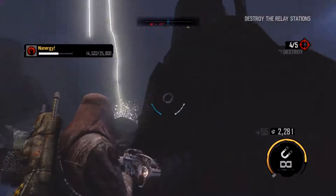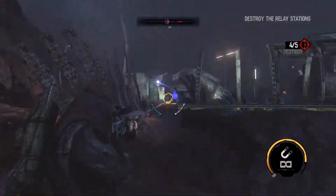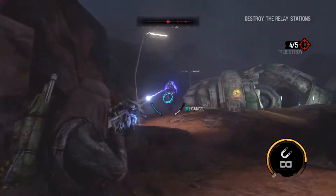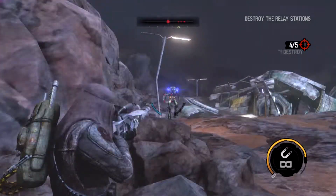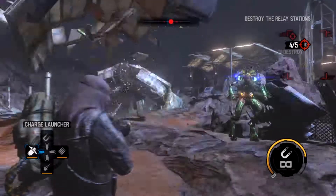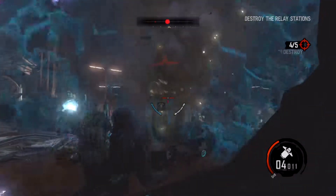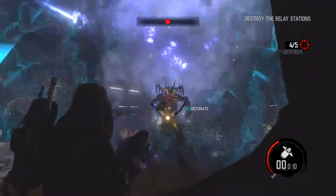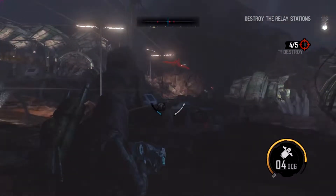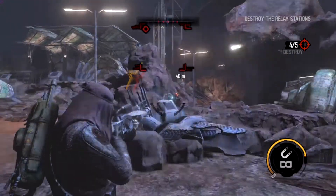Gotta love the magnet gun. It says I gotta destroy one more thing but I don't see it — must be over here somewhere. That guy looks like some kind of alien — maybe it's a suit. Whatever it is, I can't latch onto it with the magnet gun so I might have to use a different weapon here. Holy crap — luckily I'm safe inside my shield. Boom — did that kill him? I think it did, blew the hell out of him.